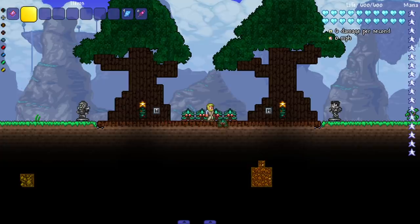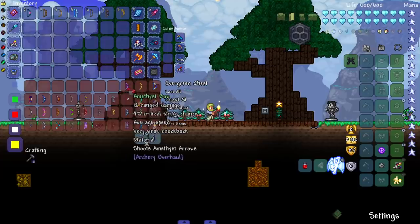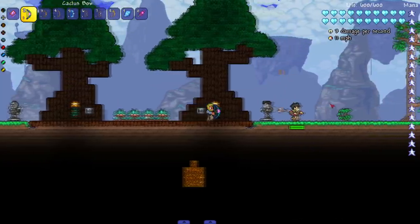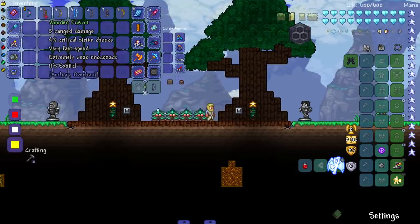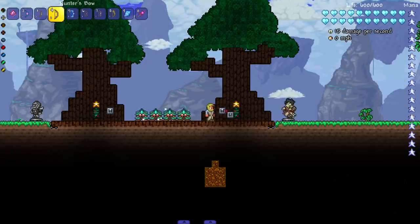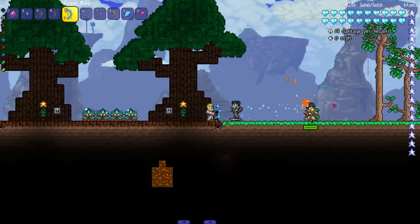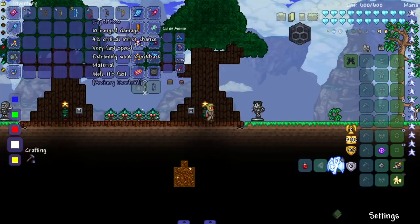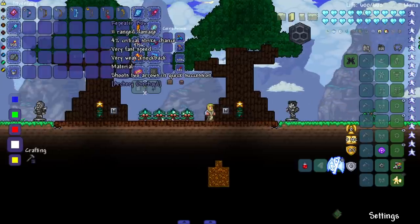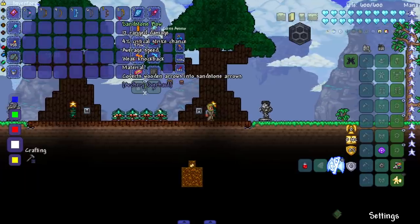On to the bows — I tried to arrange them by damage but some low-damage ones have special effects. We've got the cactus bow, the wooden fusion bow which shoots really fast, the hunter's bow, the frost bow which turns wooden arrows into frost burn arrows, the rapid bow — actually feels similar in speed to the fusion bow — and the repeater bow, which shoots two arrows in quick succession. I like that — that's unique and different.